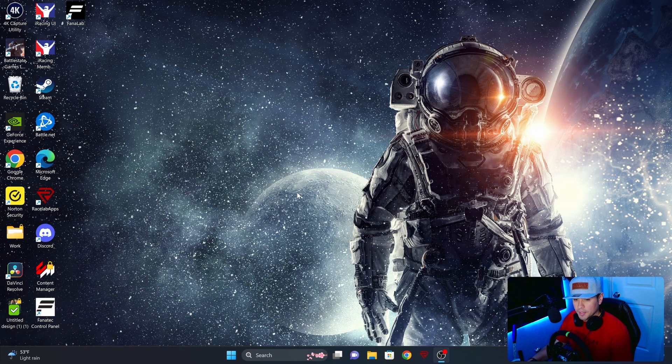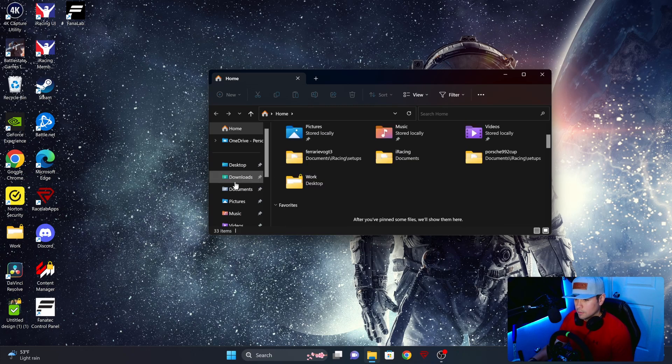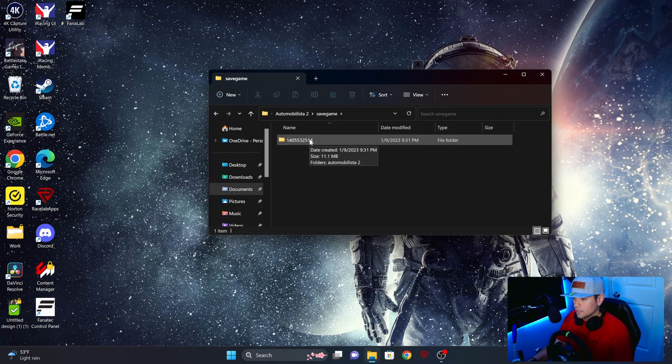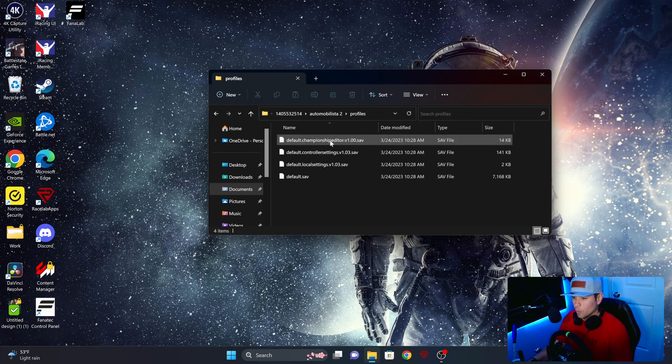The first thing you want to do before you boot up the game is to open up the documents where your game is saved. That should be standard when you download this game outside of Steam. Go ahead and go to Documents, select AMS 2, click on Saved Game, click on the set of numbers here, then AMS 2 again, and then double-click Profiles. What we want to delete is the controller settings.